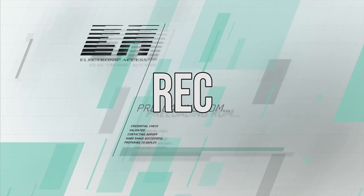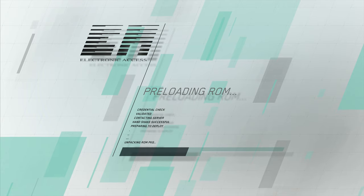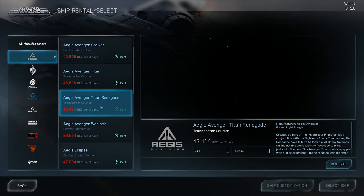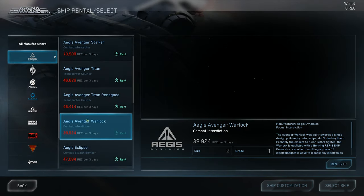Rental Equipment Credits, or REC, is another currency in Star Citizen which allows players to rent ship equipment such as weapons and components, all the way to full-on ships from the Electronic Access Store.